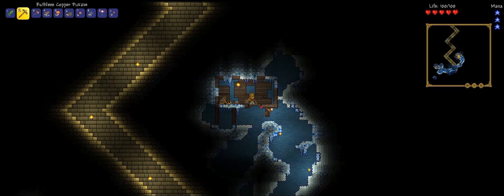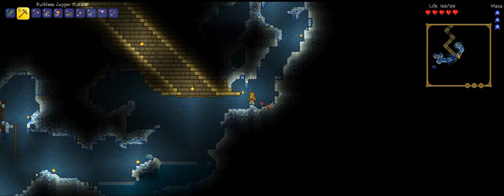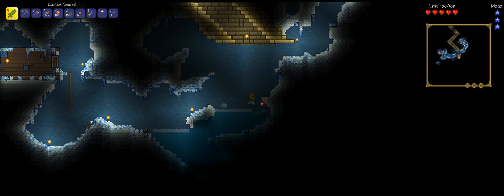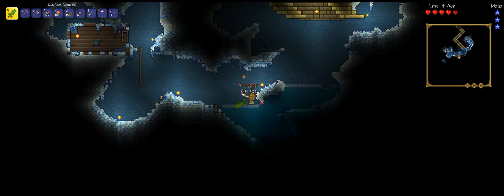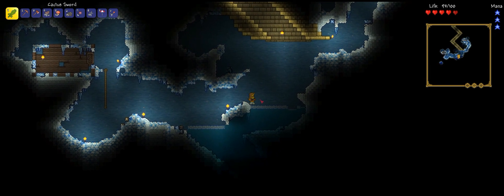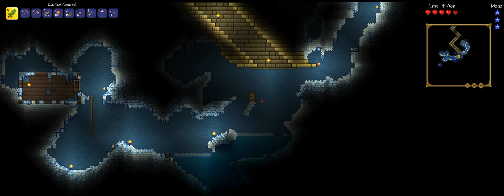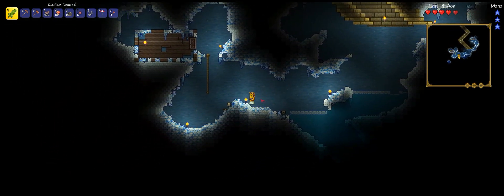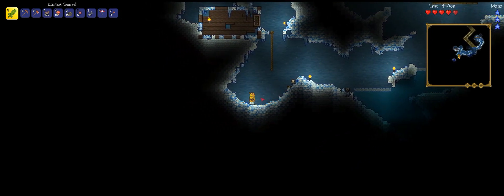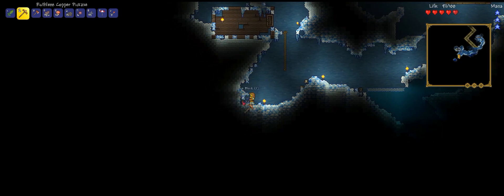That's cool. Double jump is a very useful thing in Terraria. Also in Minecraft — not especially in Minecraft. We don't just double jump, we kind of float a little bit — like float up. Let's just dig in here because I want to go find out what that ore was. It looked really cool. It looked kind of purple.